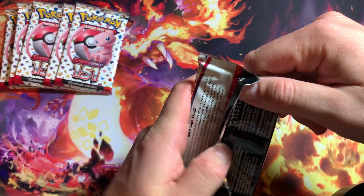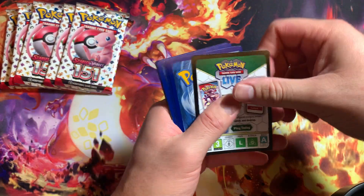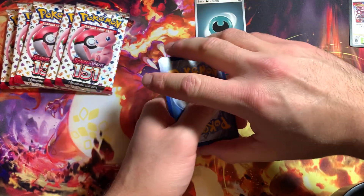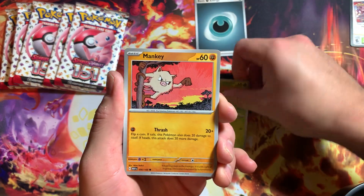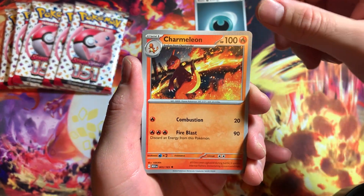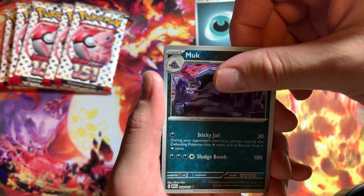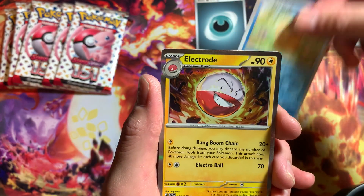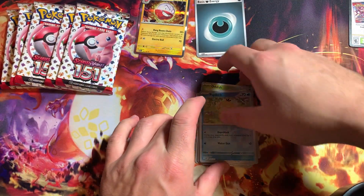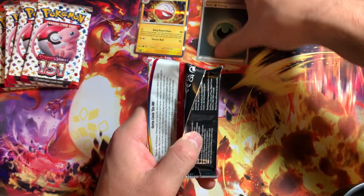Let's see what we can pull today, let's get right into it. Starting with pack one — going with the water energy. Nice, first time seeing dark energy. We got Mankey, Meowth, Exeggcute, Alakazam. Nice, always good to see different cards. Parasect, Cloyster nice. Got Marowak reverse holo, Electrode — first time getting that one. Got the holo, grab these bad boys and put them to the side.